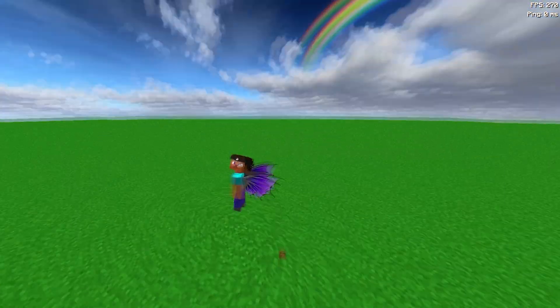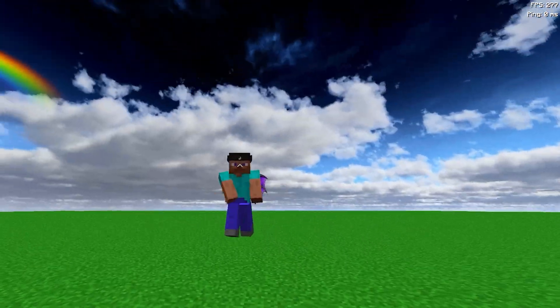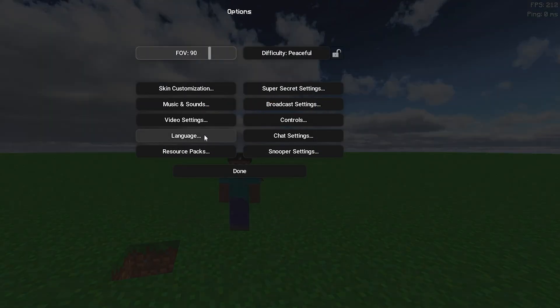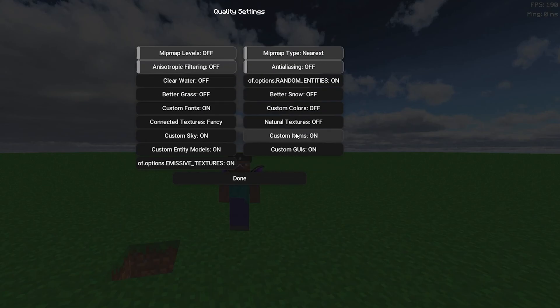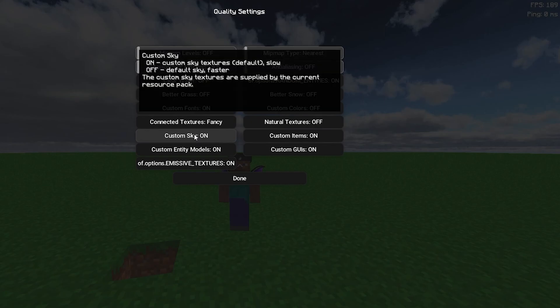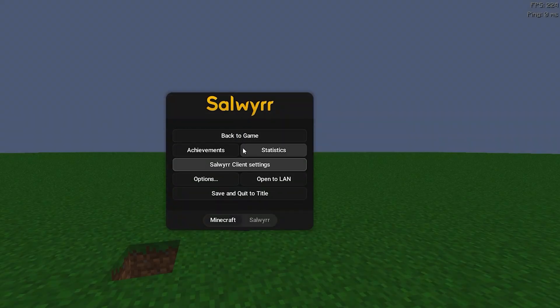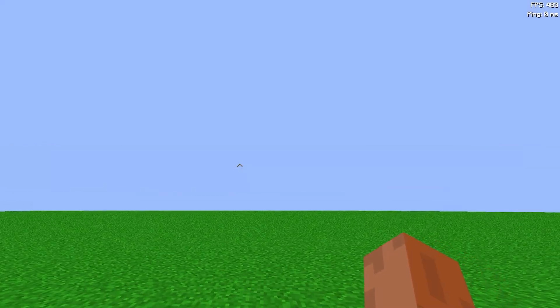One important setting I forgot earlier is Custom Sky, found under Quality settings. If you want visual quality you can leave it on, but if you want more FPS, turn it off — this might boost our FPS a lot.